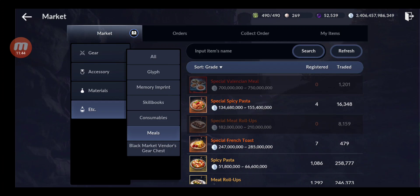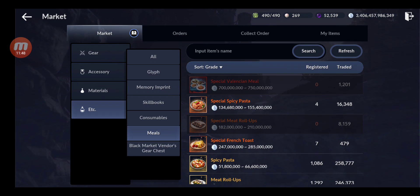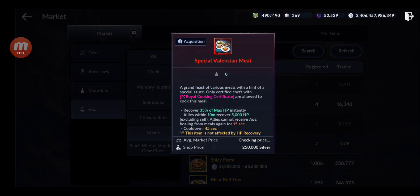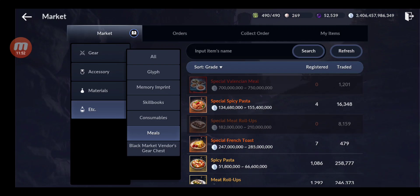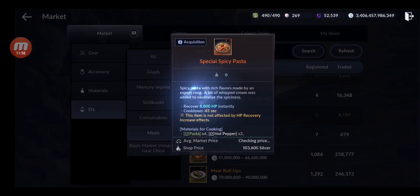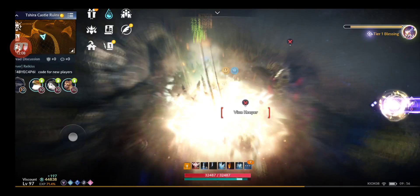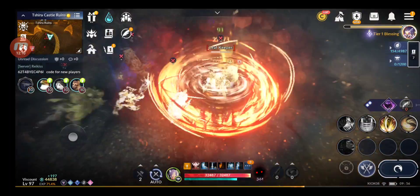Or you can craft the lower-tier ones — 134 items selling for around 700 million each, close to 1 billion each. You can make quite a lot of silver from cooking.